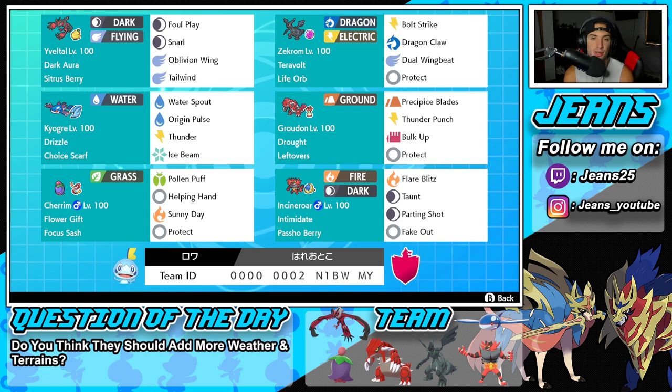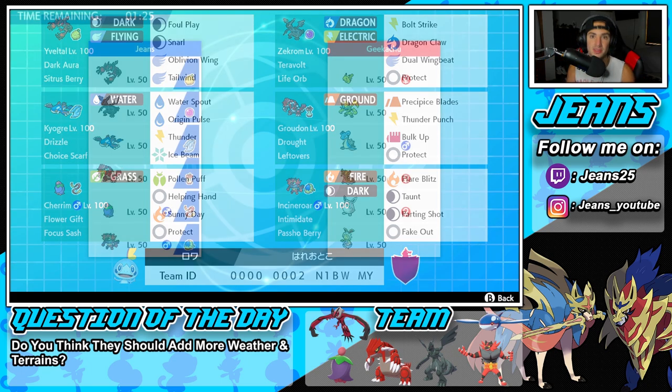The final Pokémon is Incineroar — again one of those consistent Pokémon, really good on any team. It's got Intimidate alongside the Figy Berry, then Flare Blitz, Taunt, Parting Shot, and Fake Out for its moveset. If you want to try out the team yourself the rental code is at the bottom of the screen, but let's hop on that ranked double ladder and look to get some wins in the brand new season.